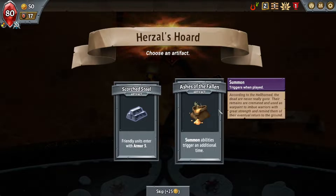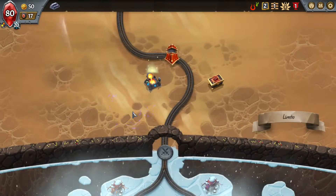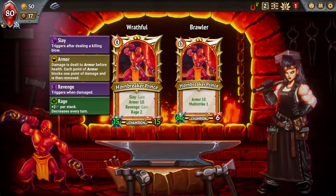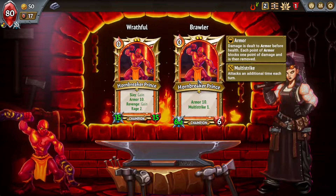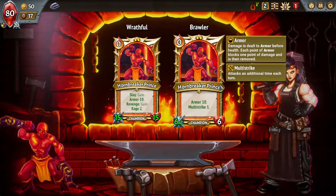I don't want to railroad myself into an Inf build, so I'm going to get the Scorched Steel. Armor is like temp HP in D&D — it gets subtracted before you take HP damage on your units. I'm going to take the Wrathful. The Multi-Strike Hornbreaker Prince is pretty good with buffs, and I do have Awoken, so that buffs well.